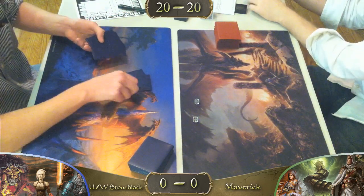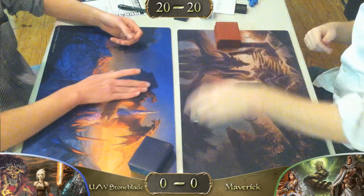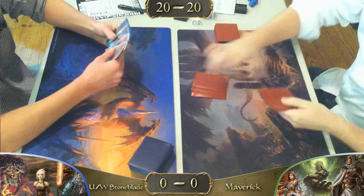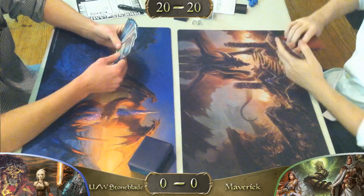Here we have both players. They've done their starting dice rolls and they're drawing their opening hands. Who do you like in this match? I'm going to root for the underdog here and I'd really like to see Stoneblade get things done early in the game, which is what he'll have to do in order to get through this matchup.